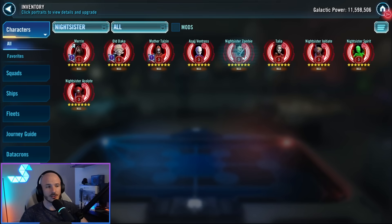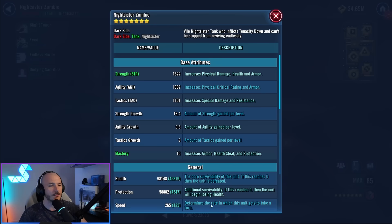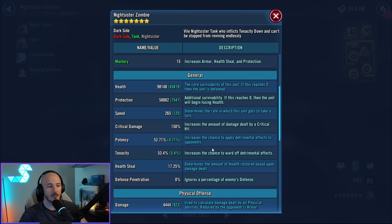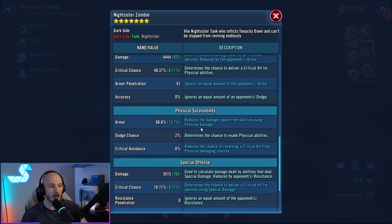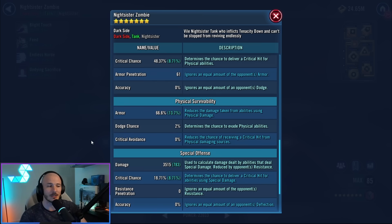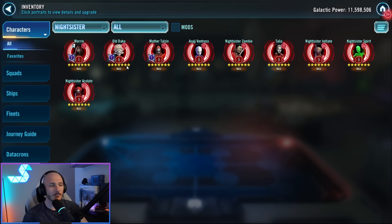The final one that I used is Zombie. Zombie has no Zetas to speak of, and I went with two defense sets and a health set — just try to make Zombie a little bit chunky. 265 speed, just under 100k health, and a little bit of armor — rocking 66.6%, which is kind of devilishly good if you think about it. Only Relic 3. My Merrin is only Relic 1. Daka's Relic 5. The rest are Relic 3.